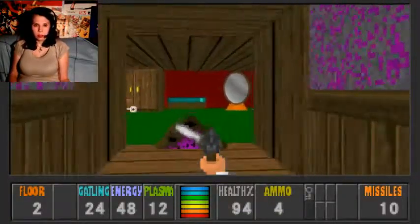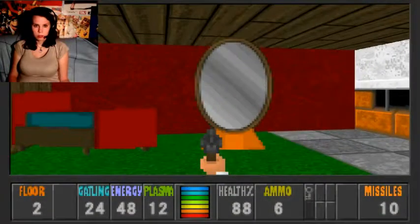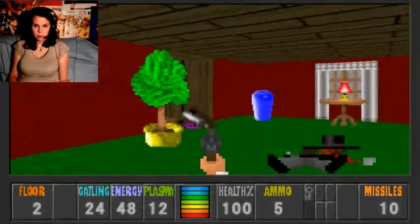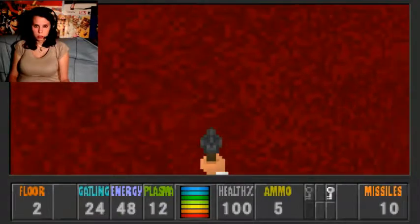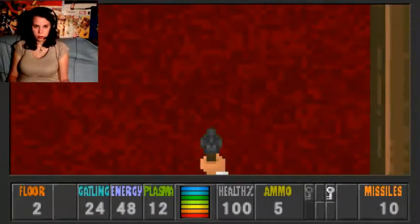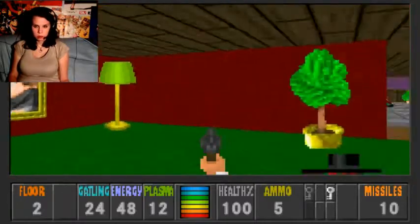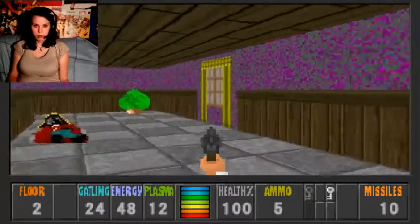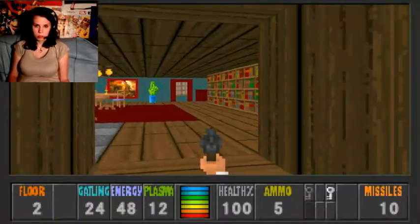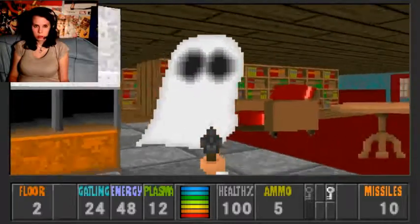We found a key — let's just go. We got some health, and we get the white key. Open that. Let's go back — white door. Where did I see a white door? Here we go.